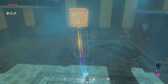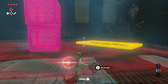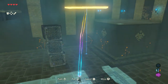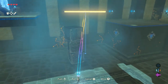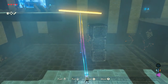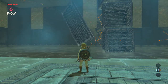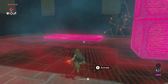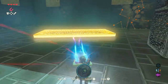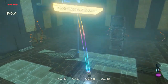When all three blocks are on top of each other, use your Magnesis rune to pick up the metal plate. Make sure you don't hit the blocks, because they might fall. Try to place the metal plate on the platform and the metal blocks — make sure you place it correctly, otherwise everything can collapse and you can start over. Or the metal plate just falls down, just like mine. If it happens, pick it up again and place it on top.